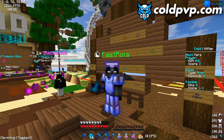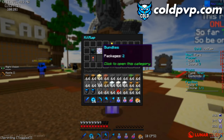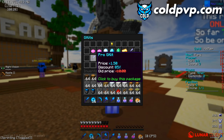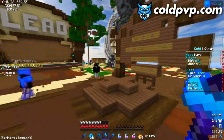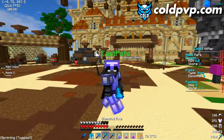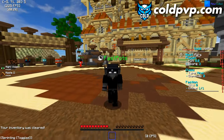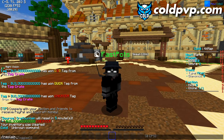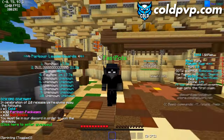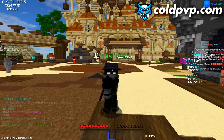If you have some money on PayPal, you can do '/buy' and purchase G kits on the server. G kits give you better kits which makes it a lot easier to kill people. Also, on Kit Map you can do a reclaim — reclaim gives you keys, packages, and many different items to get you set up fast for SOTW.